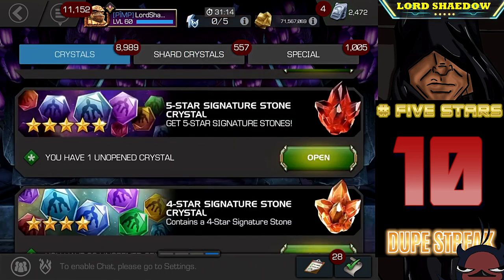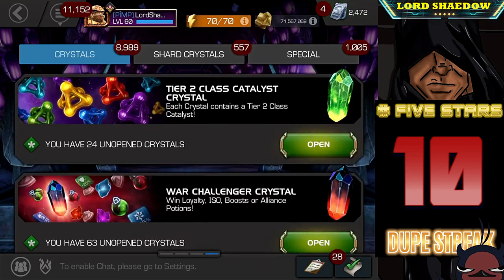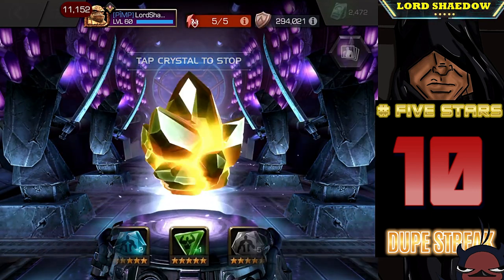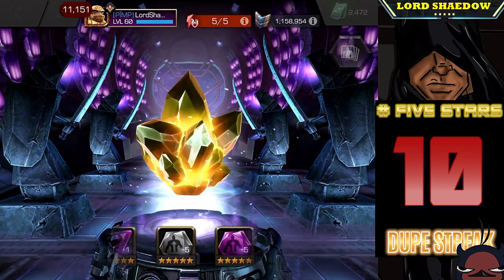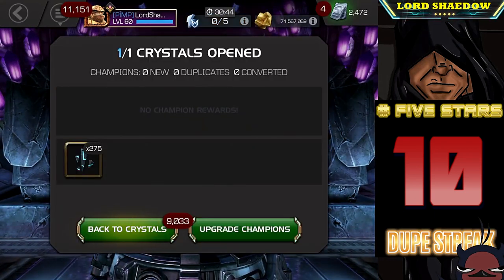We got more six-star shards. Now to close this out, we're going to open up the max signature ability crystal from duping our Spider-Man Stark Enhanced — more than likely we'll get more shards, but we'll take those because it means I'll have a six-star even sooner. Let's tap that real quick and get our shards. That's gonna do it guys — hope you enjoyed the video. Dupe counter just went up and up and up, but we've gotten 11 before. Take care, click like, subscribe, leave a comment, and you all have a blessed day.